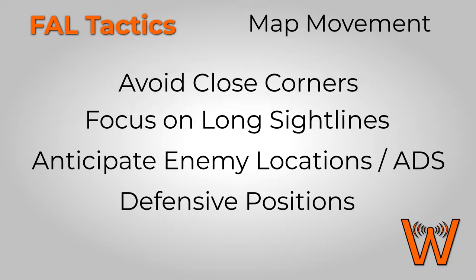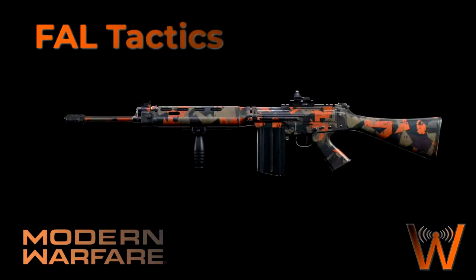The high damage, slow rate of fire, semi-automatic nature of the FAL does make it a lot more difficult to use than other weapons in the assault rifle category — especially things like the M4 or the 141. So it's important to make deliberate choices and smart decisions as you move through the map. Thanks for watching and I hope to see you for future episodes of Modern Warfare Weapon Tactics.